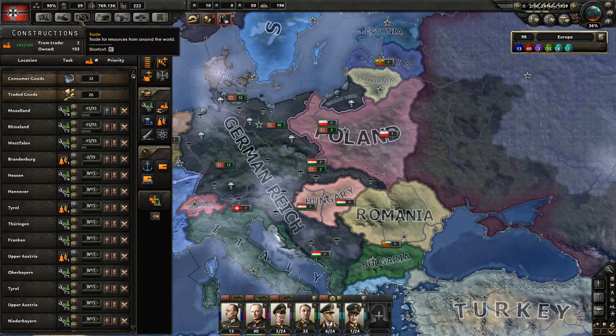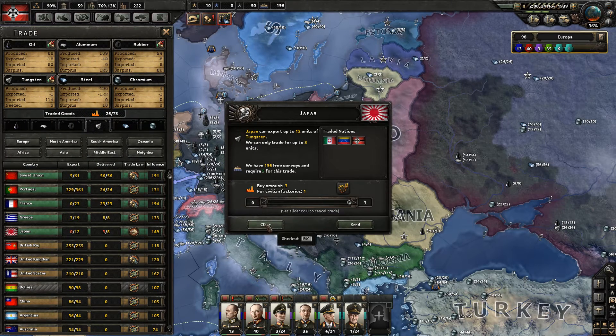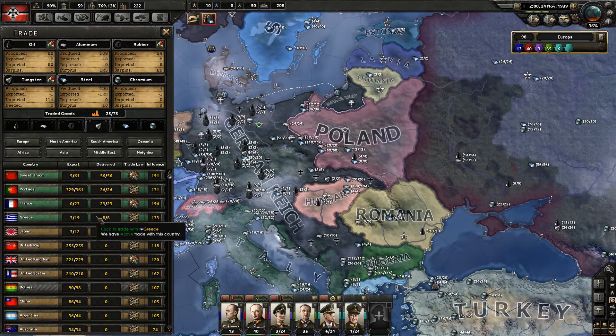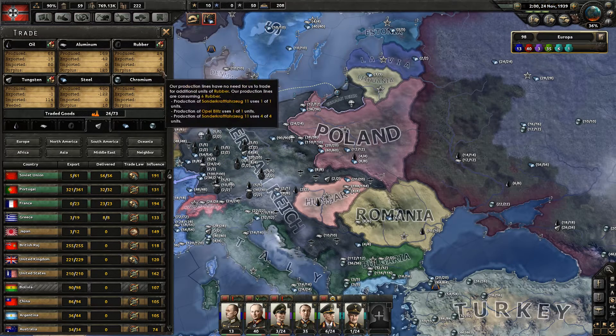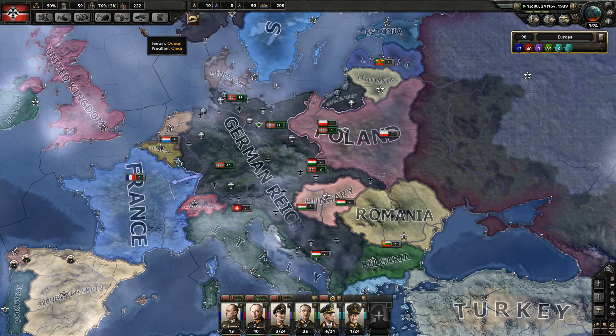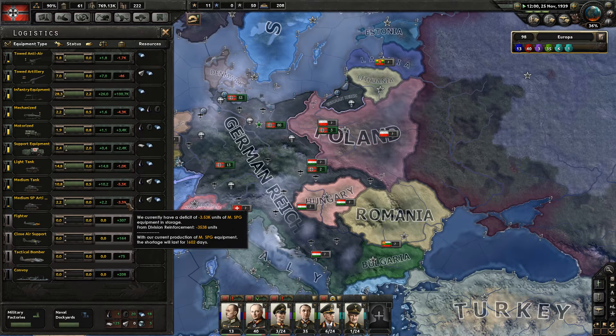Japan is not doing what it should. Sorry Japan, but we're going to get our tungsten from someone else. Let's go to Portugal for more tungsten. What else are we missing? Nothing — so that should go away. Yes it did. Very nice — we're slowly moving towards fulfilling our demands.